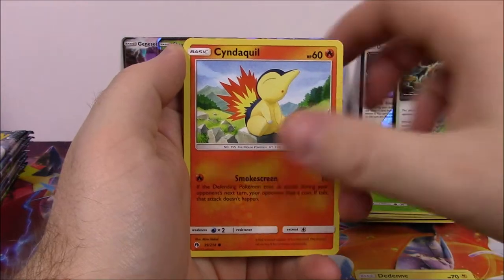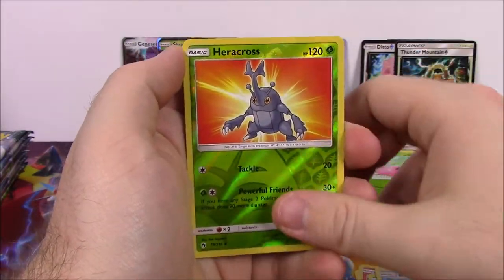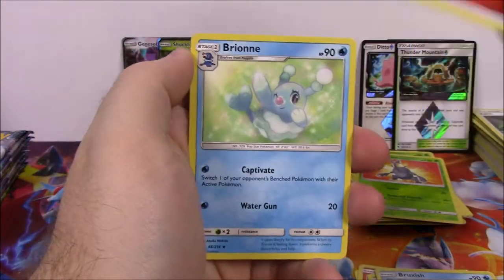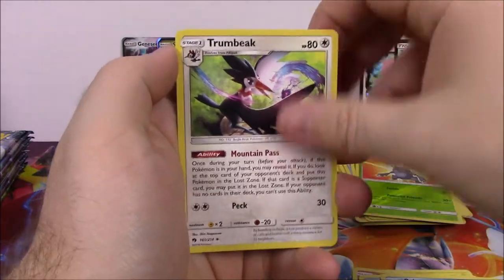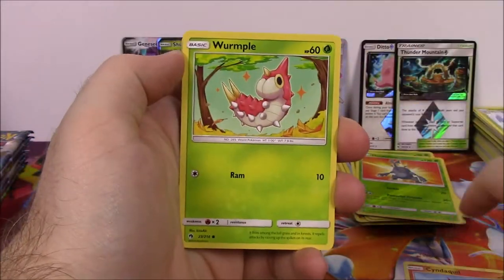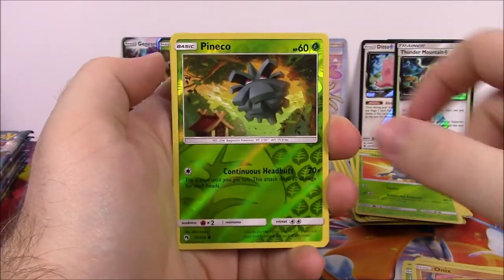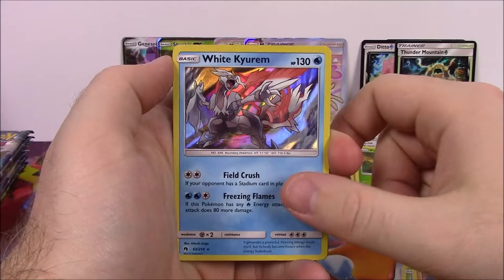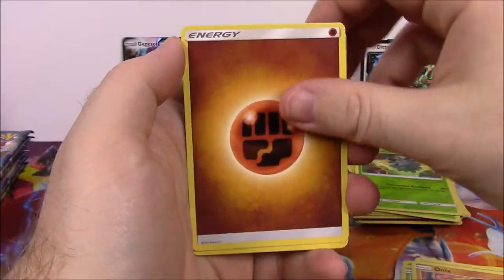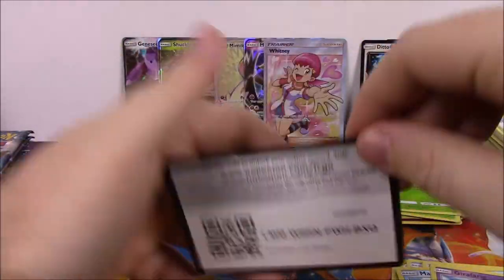Next up is Dedenne, Cyndaquil, Pineco, Eevee, Bruxish, Heracross Reverse Holo, and an Alolan Persian with its big old face there as our rare. Fire Energy, Brionne, Trumbeak, Ninjask, and the code. Next is Cyndaquil, Wimpod, Popplio, Skiddo, Onix, Pineco Reverse Holo, and a White Kyurem as our holo rare - that is awesome! Fight Energy, Choice Helmet, Mantine, Girafarig, and the code.